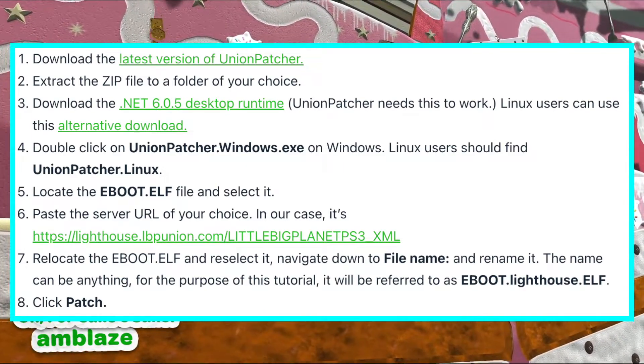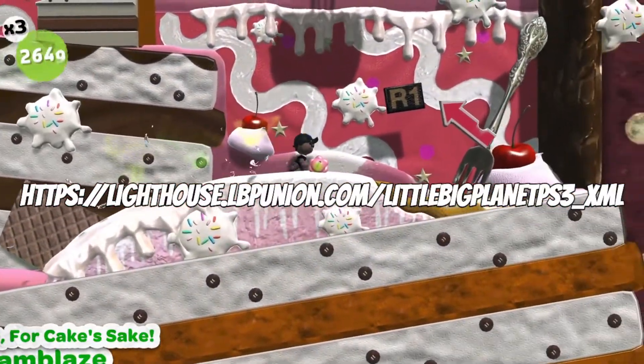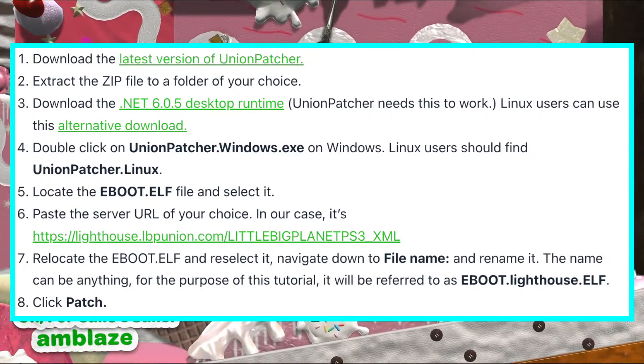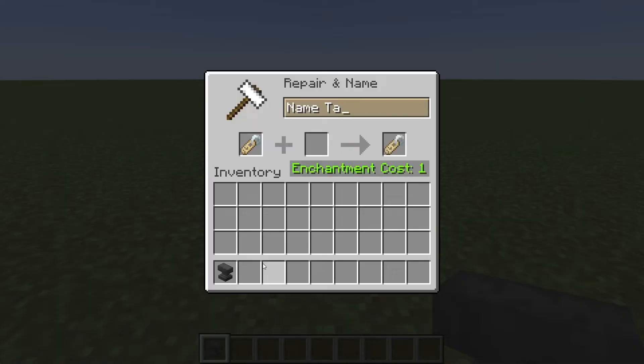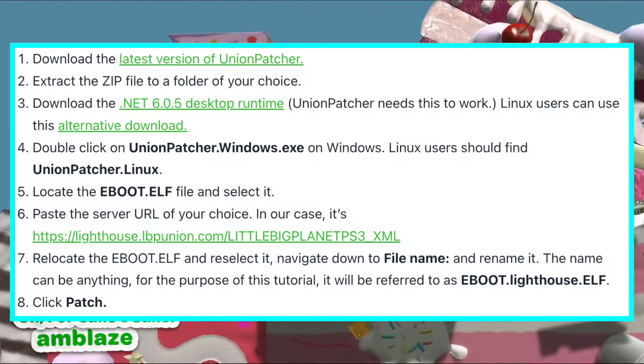Paste the server URL of your choice — in this case, lighthouse.lbpunion.com/littlebigplanetps3. Relocate the eBoot.elf and reselect it. Navigate down to the file name field and rename it. The name can be anything; for the purpose of this tutorial it will be referred to as eBoot.lighthouse.elf. Click Patch.